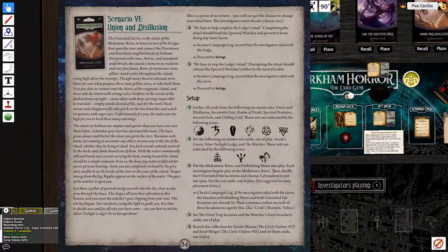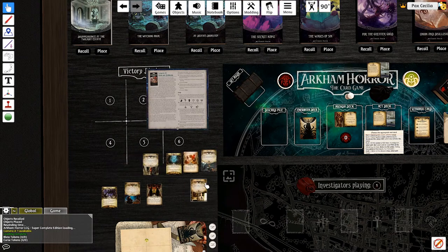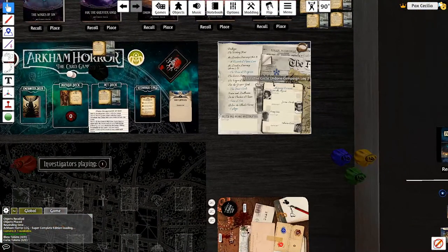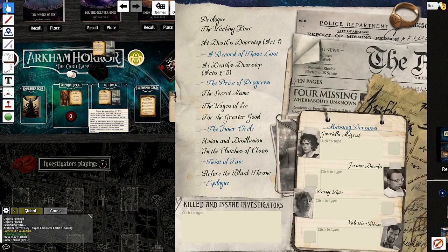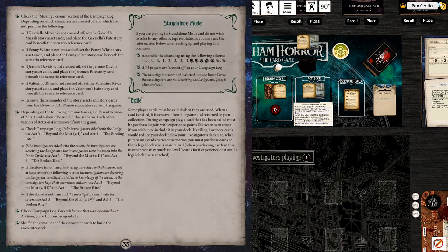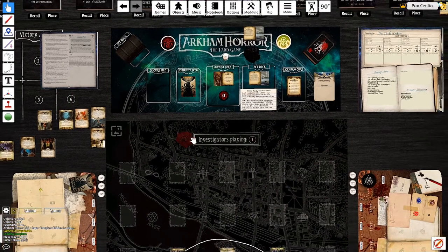Search for Annette - the guy's trapped in the Watcher's Gaze treachery. Annette is set aside with Joseph. Checking the missing person section - I don't know if I ever filled this out correctly, but what I remember is that nothing's going to happen with Penny, who I had chosen. At some point the Watcher is going to be stronger because of the result of the prologue.